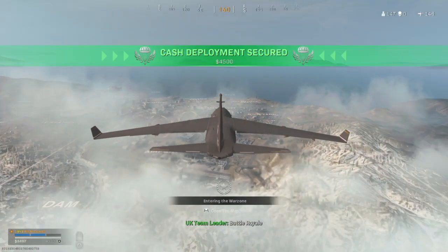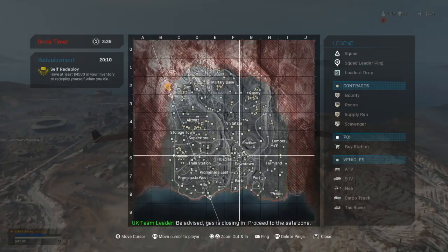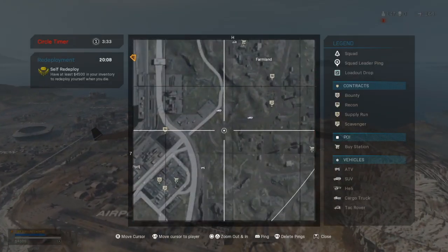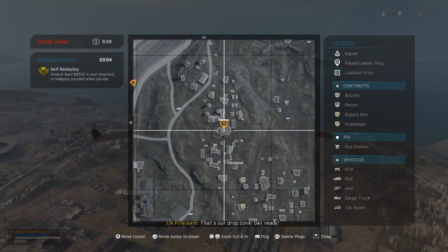First of all, we want to know where exactly in farmland this secret room is. So bring up your map, go to the bottom right corner over farmland, and just set your marker down on this big building in the middle here.